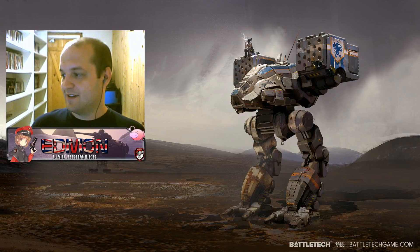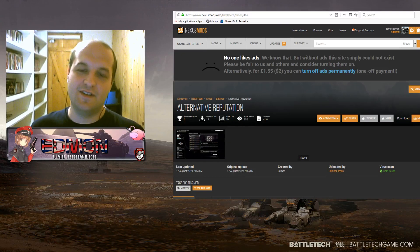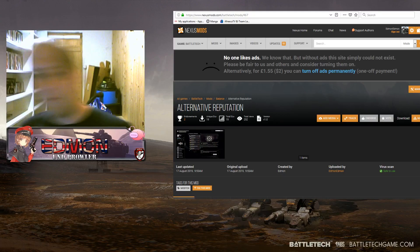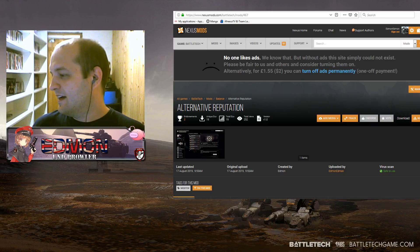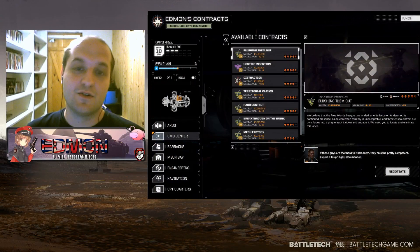It's called Alternative Reputation. You can find it on Nexus Mods — it's mod number 467. I can barely read that, I need to put my glasses on — I wear glasses, something you didn't know. What it does is it simply lets you take any contract irrespective of your reputation.